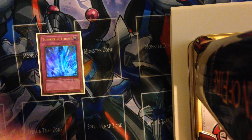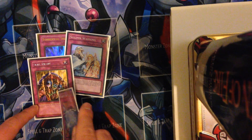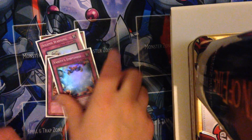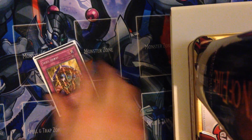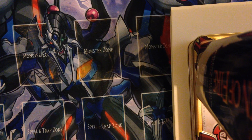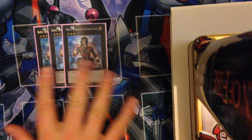Play one Torrential, one Solemn, one Skill Drain. Skill Drain wins games - against playing Quasar in the semis, this single-handedly stopped him doing everything and won me the game, because he didn't draw any outs to it. And then when he did, I just went off and killed him.